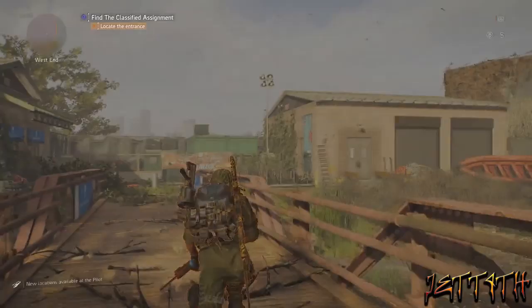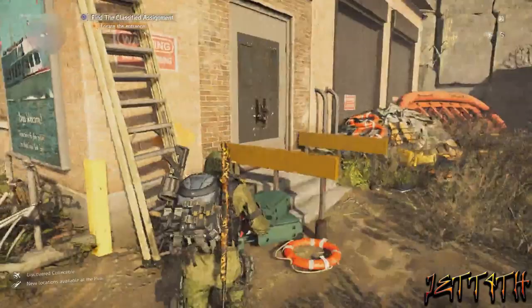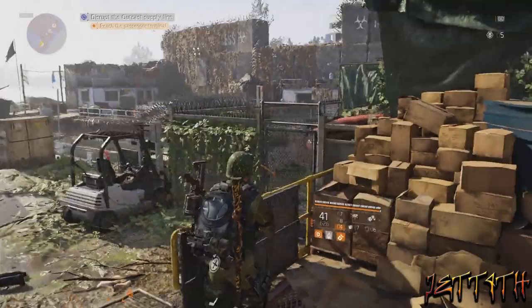For the most part, this is pretty easy, but one part is pretty complicated. This big horseshoe area is what we just cleared out when we came in. Shoot this little lock on the fence over here, and here is your first phone.